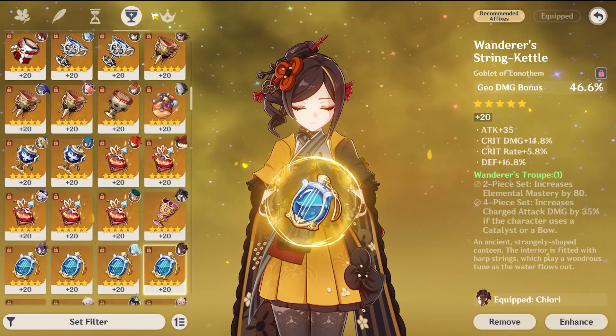For example, Fischl and Bennett work fantastically together: Fischl has a lot of Electro application by herself and can snapshot Bennett's attack buffs, while Bennett doesn't have much Pyro application to create Overload that could remove the Electro aura. Both Navia and Fischl greatly benefit from Bennett's attack buff. Overall, Navia teams are surprisingly flexible with Chiori and don't even require a Geoconstruct to function better than previous teams with Albedo.